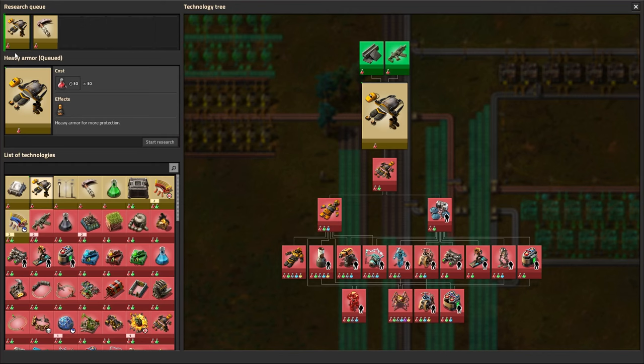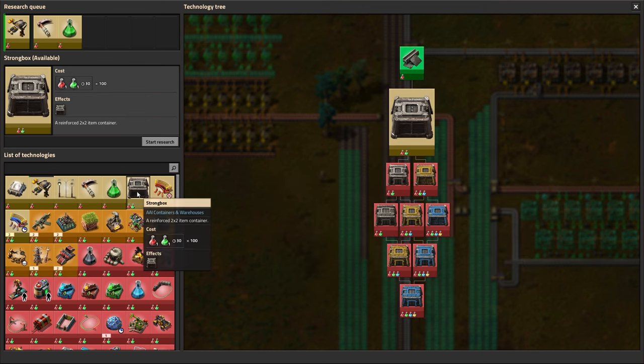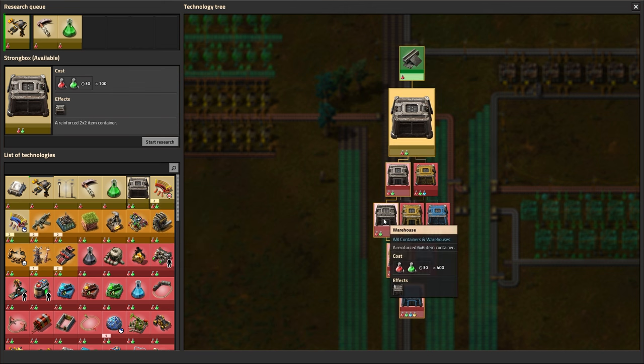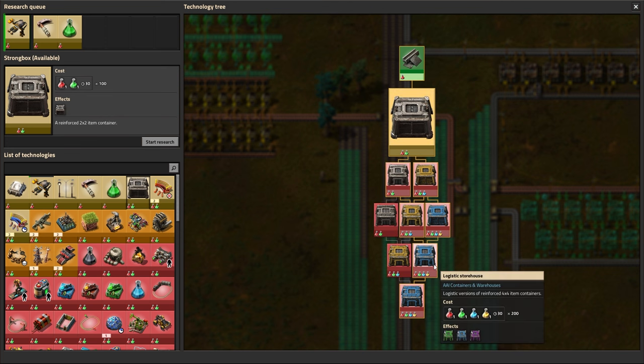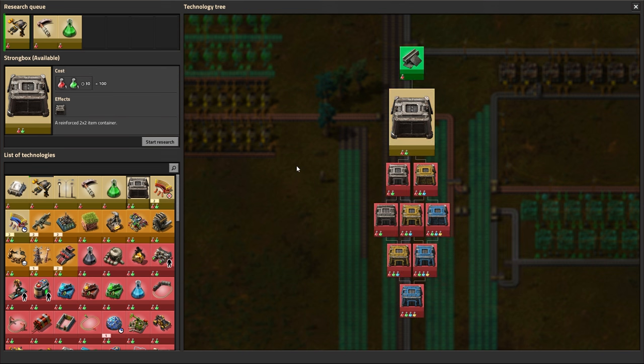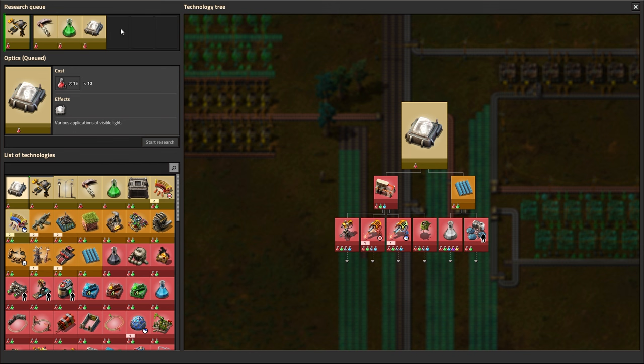Right now we're researching everything that's red, and then we'll move to green science which will unlock Strong Boxes - a mod I got that gives bigger storage for everything, like a warehouse. It also applies to logistic storages, which is awesome. Oh, I also need to put lights down.